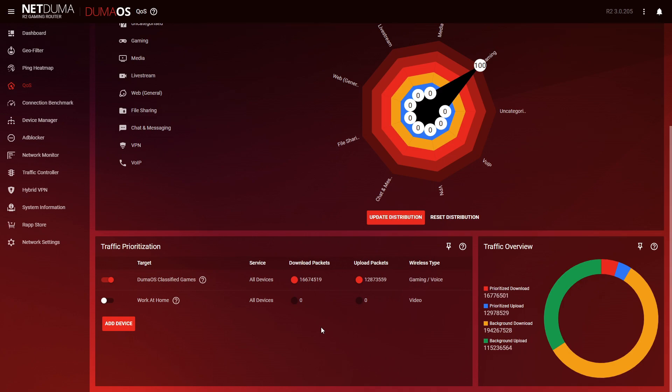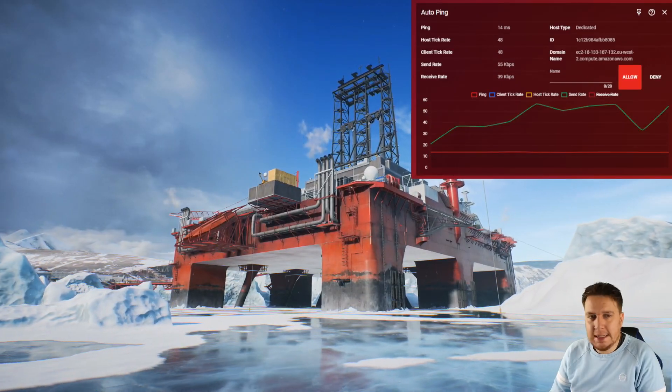So now that we're all set up, let's jump into a game and do what we do best. Keep your eye on the ping graph to see just how smooth our connection can be. There we go — Conquest. Let's have it.